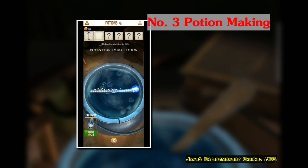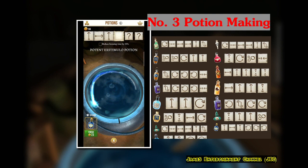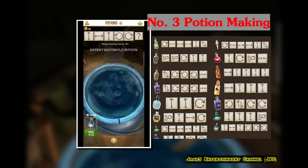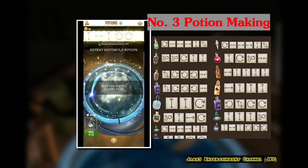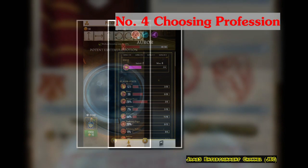Number 3, potion making. The potion making is a very unique thing in this game, because you're not just getting potions by defeating monsters — you're creating them yourself by gathering the correct ingredients, brewing them, and then you get your own potions that you've created. It's just like potion-making class. Interesting, isn't it?